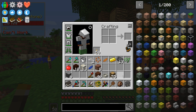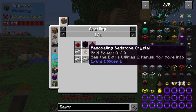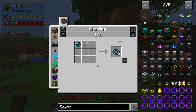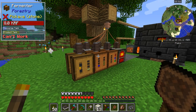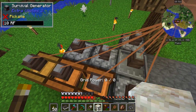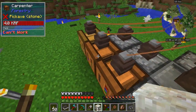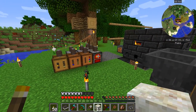Alright, well we can go ahead and get started with Extra Utilities. We just need obsidian, redstone, and a resonating redstone crystal — that's all stuff that should be easy to make. Yes, all this stuff is relatively easy. I know I'm going to need possibly two more of these things, so we'll go ahead and get that.